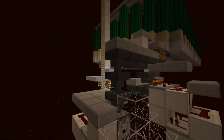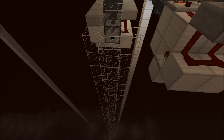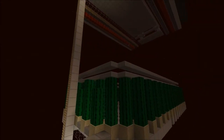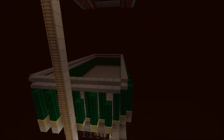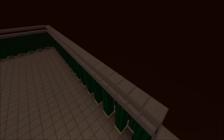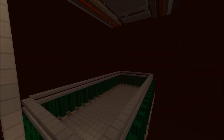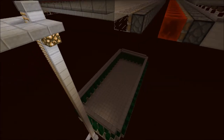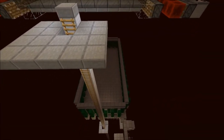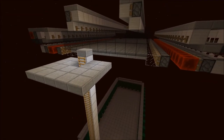Everything else comes through here and gets spit out, drops through the little shaft, and is collected down there, because I figured it was easier to collect and grab at it later down there. The cactus is here to get rid of any of the magma cubes that spawn, because when they glitch through and fall down, they just wander around, randomly go some direction, get hit by the cactus, and die.